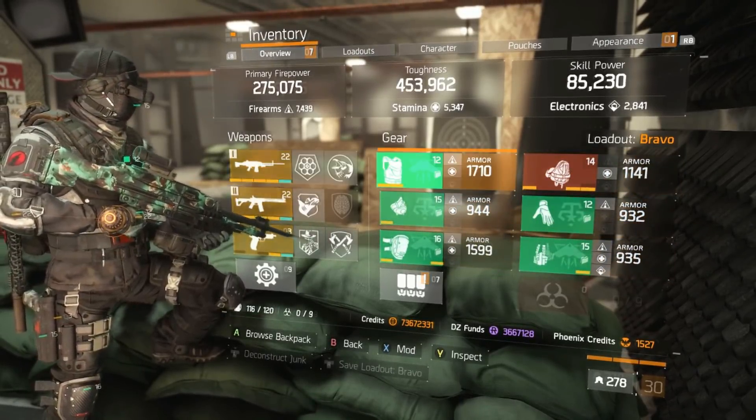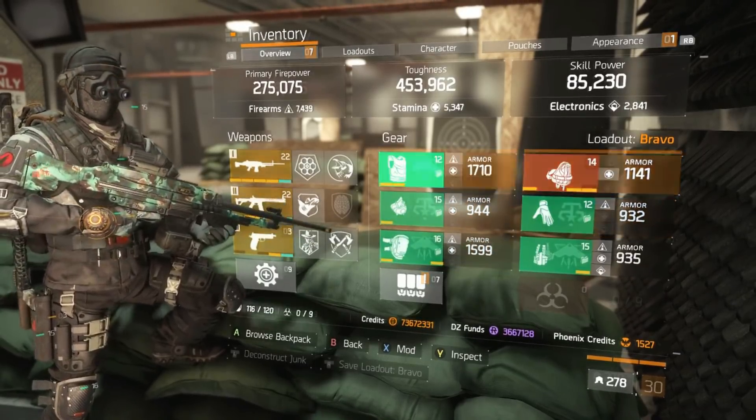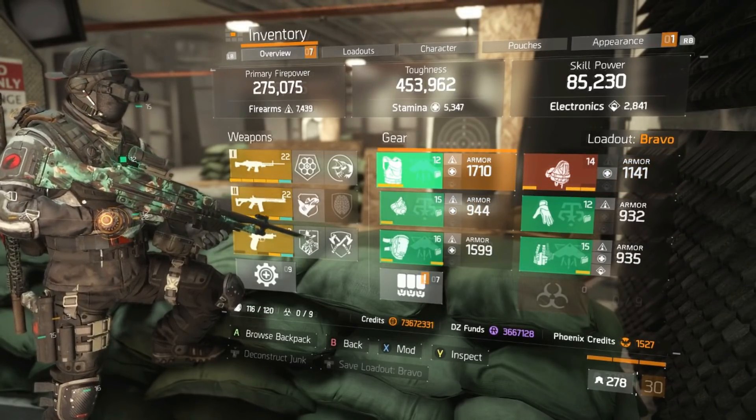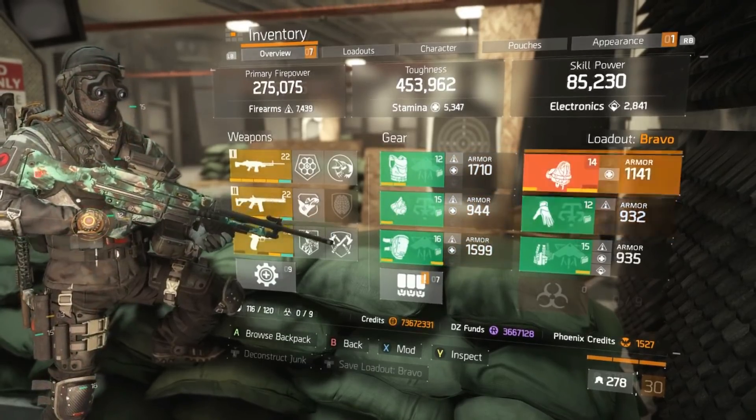The stat composition is four pieces of firearms gear and one piece of stamina gear, with all stamina gear mods. It doesn't matter which pieces have firearms as long as you maintain that four-to-one ratio of firearms to stamina gear.